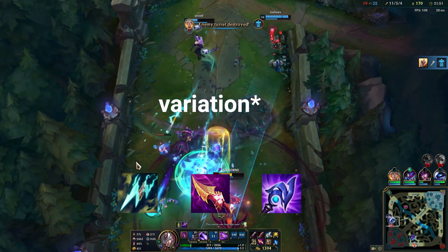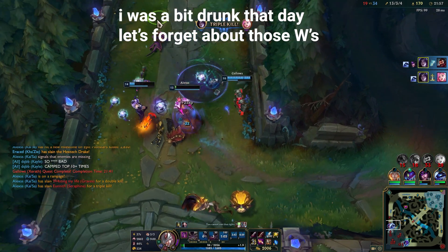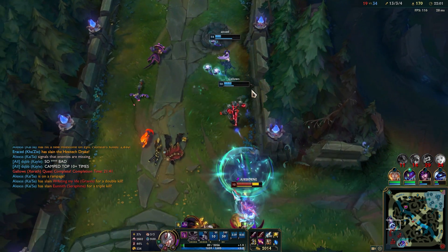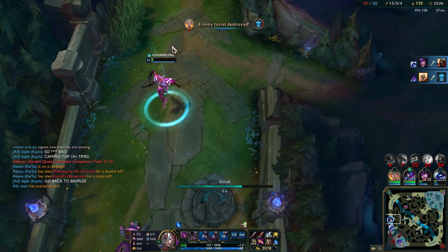A good variation of this build is Static, Gnasher, Luden's — which is pretty much AP Kesa but for bot lane. Instead of going for a passive build like Manamune, you go Static so you can actually fight with your support and have some impact in the early game. Mid to late game, this build is poke-focused and is really good when your team lacks engage and you're facing poke champions like Xerath, Ezreal, or Jayce.